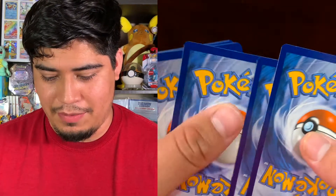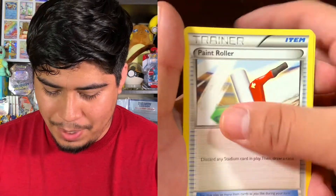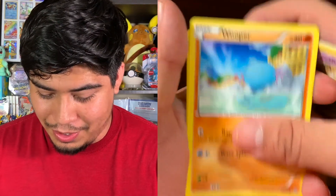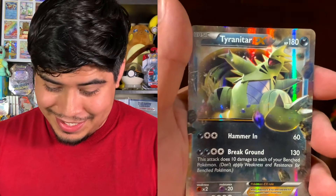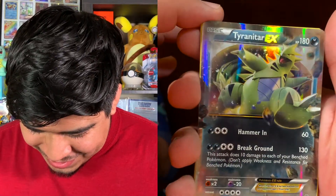Now we got Ancient Origins — I have no idea what to expect here. I see a Regirock in the front and I just saw one in Roaring Skies, so honestly I don't know what to expect. We got Paint Roller, Vaporeon, Gloom, Bergmite, Wooper, Goomy — cute Goomy, back with the dragon cards — Veldrum, Relic Hunter — reverse holo — and the rare is... look at that! We got a Tyranitar EX!